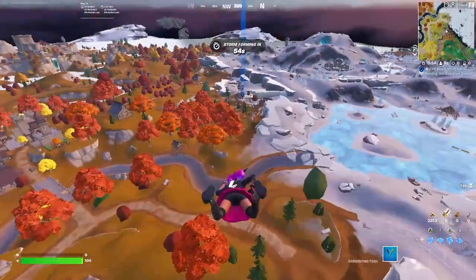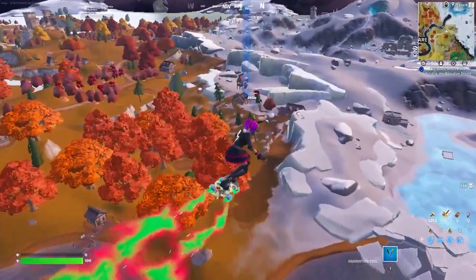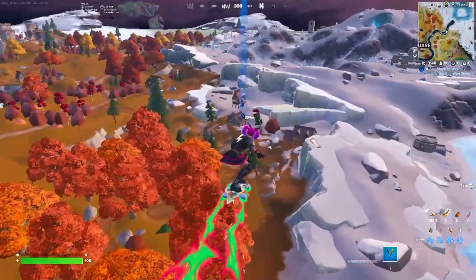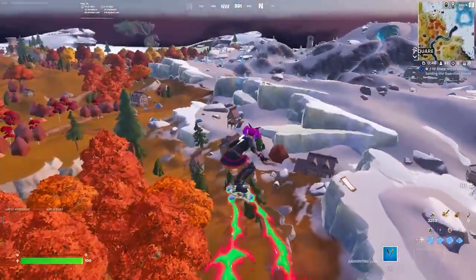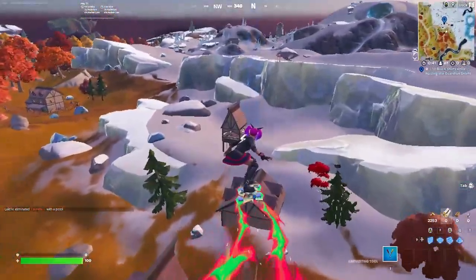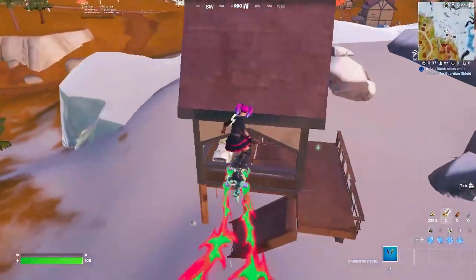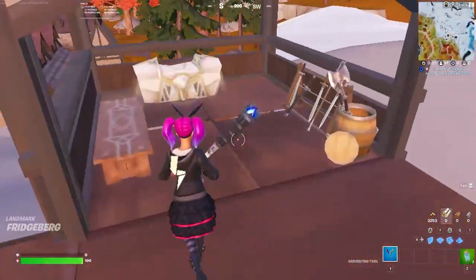When you come to this location there are going to be three different Oathbound chests. Each individual chest has a 70% chance of spawning — there's one in this building on the right, one in this building, and one at the back as well. Each chest only has a small chance to spawn, but when the chest is there it can give you the Guardian Shield, as you can see right here.